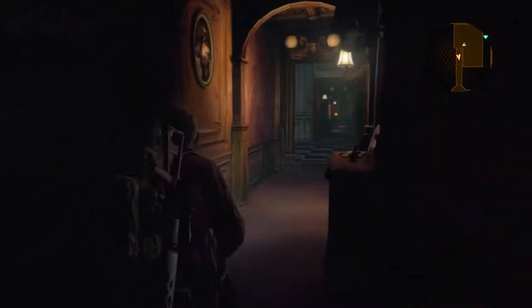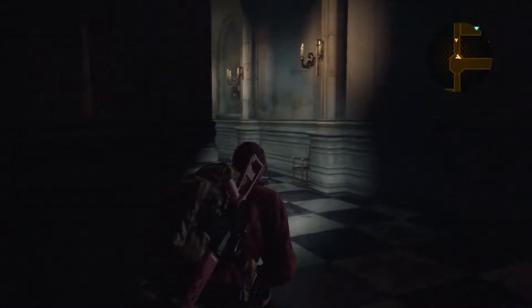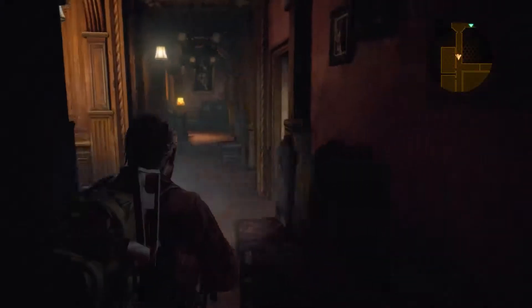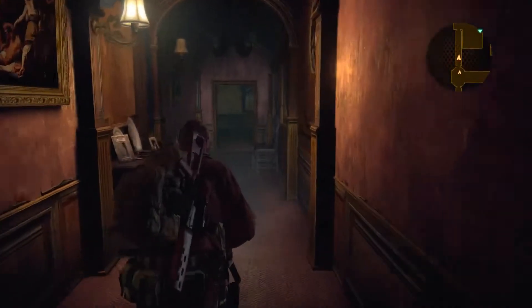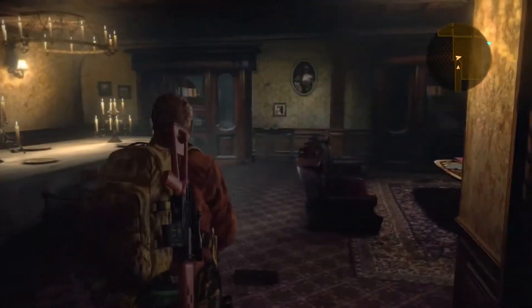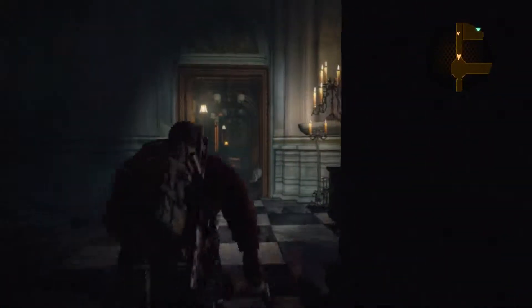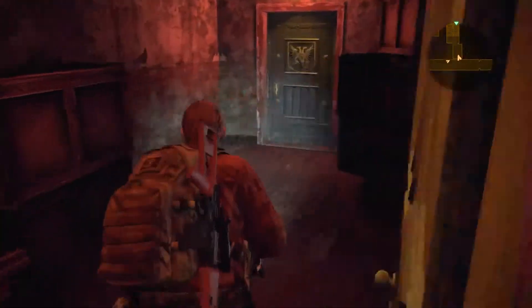He came through this vent. Earlier in the game, when we were in the factory playing as Claire and Moira, there were all these creepy vents everywhere and I just kept saying that would be the perfect spot for a monster to drop down from. I'm trying to see where my next destination is pointing me to. I think I have to leave the mansion and go back down over by where the workbench is.